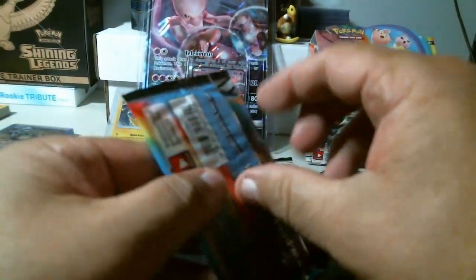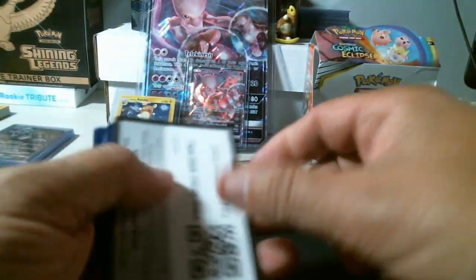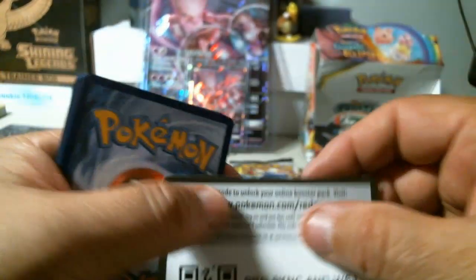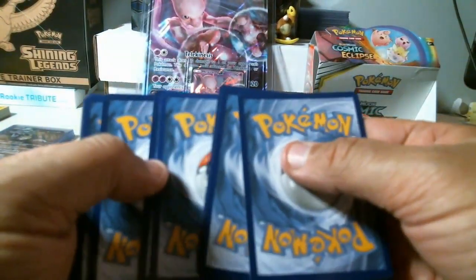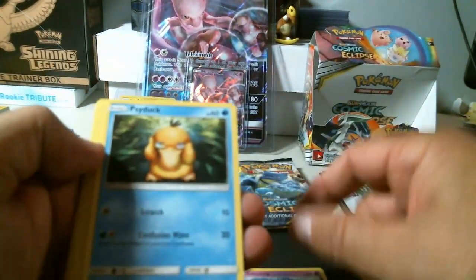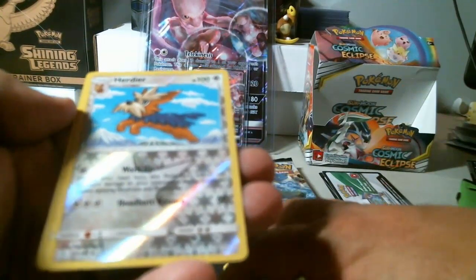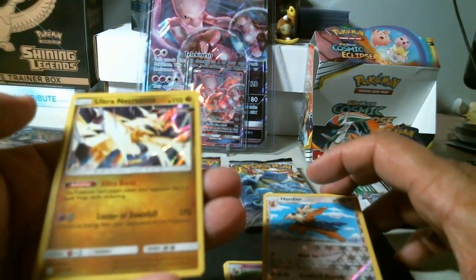Let's sort a new pack stack. I'll give out another code — Sun and Moon Cosmic Eclipse. Cosmog, Psyduck, Trapinch, Oddish, Rufflet, energy, Great Catcher, Dragonium Z Dragon Claw, Dusclops. We got an uncommon reverse holo Herdia and a rare holo Ultra Necrozma.